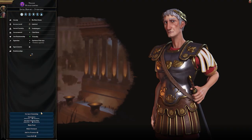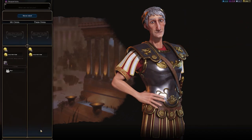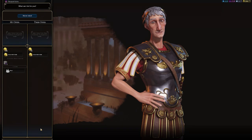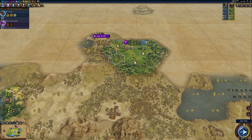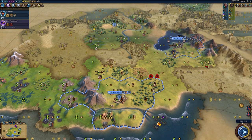Rome appears to be friendly with us. Let's see if we can declare friendship — yep we can! He doesn't have any luxuries, very little gold, so nothing to do on that trading screen. I really want to get my builder back.